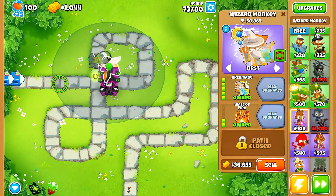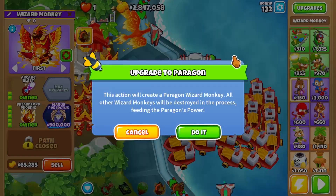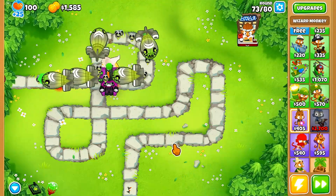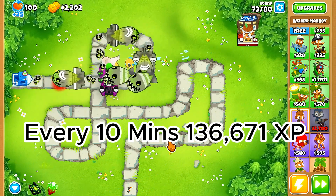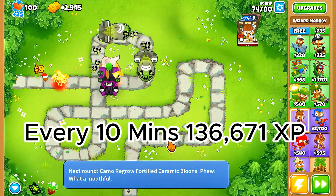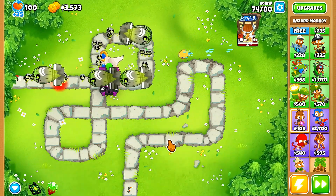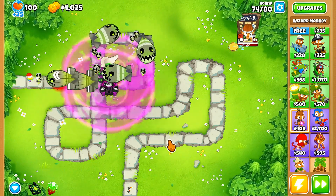This is by far the fastest Wizard Monkey XP farm to get the Paragon. It will take you approximately 10 minutes to beat this game on hard, and you will earn 137,671 XP per game — which in my opinion is the absolute fastest way to get any Paragon XP.